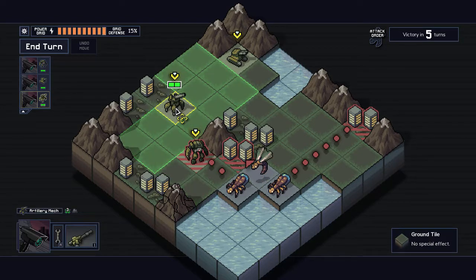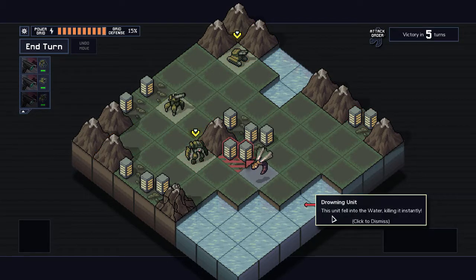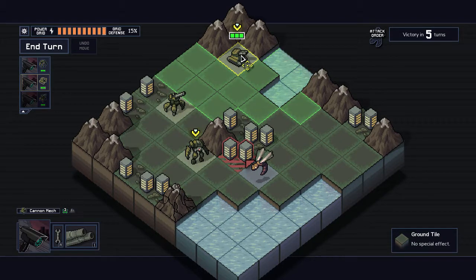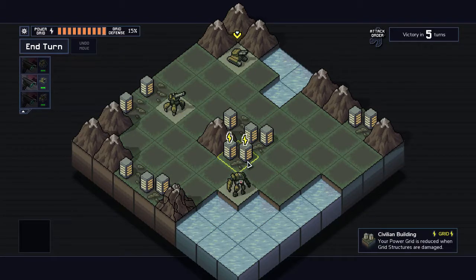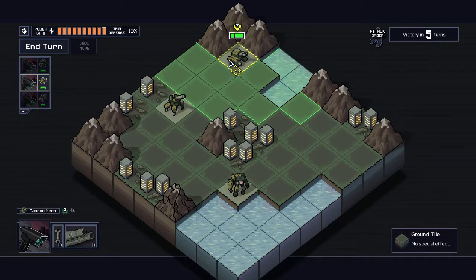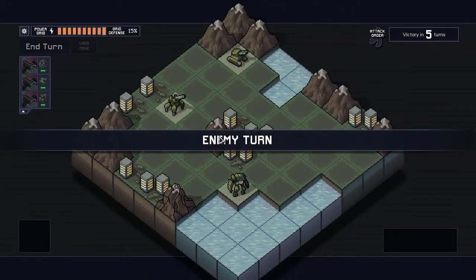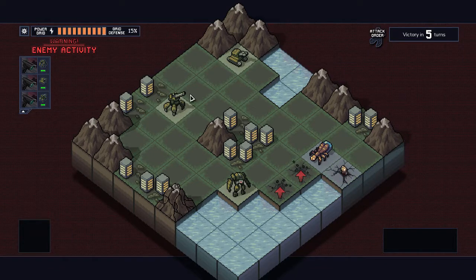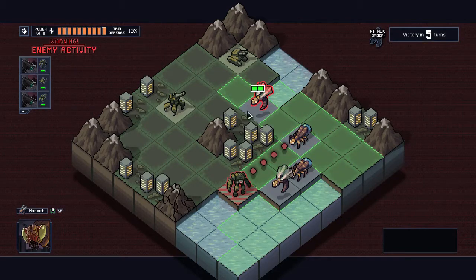I push two enemies back with the artillery, and a flying unit falls into water, killing it instantly — I knew about that from a video. We finish off the last enemy with the punch mech. End turn. The game asks if I'm sure since some units haven't acted — I like that we're given the option instead of being forced to use all actions. Now all the new enemies emerge and we can see their actions.